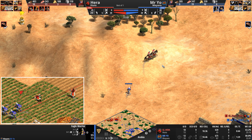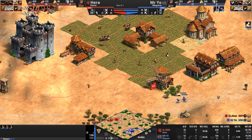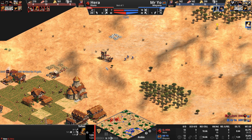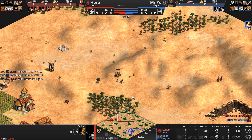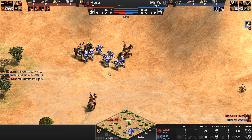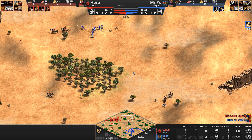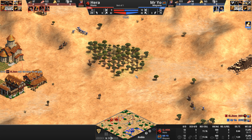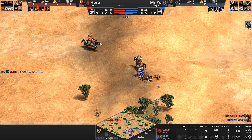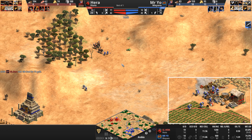An eagle is trying to catch up to the scouts, who run away. More eagles attack an outpost — Mr. Yo must have seen the Tarkins. Base pierce armor of 3, and look at it. So it's possible Hera thought his opponent was going plumed archers, in which case the Tarkin is the perfect counter with that ridiculous amount of pierce armor. Also, the Tarkin is arguably the creepiest unit in the game — when it attacks, there's no sound, just a gentle whooshing. If you've got Age of Empires, go play the Huns, attack something with a Tarkin, and tell me that isn't the creepiest sound as they slowly burn buildings and opponents alive with their torches.